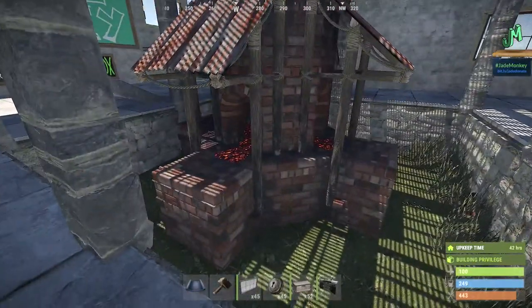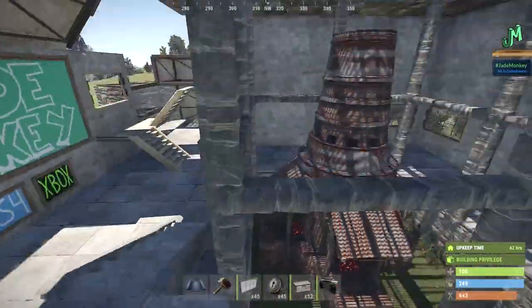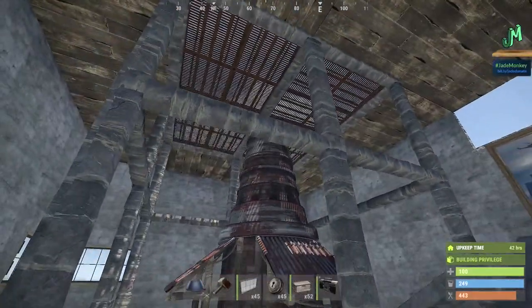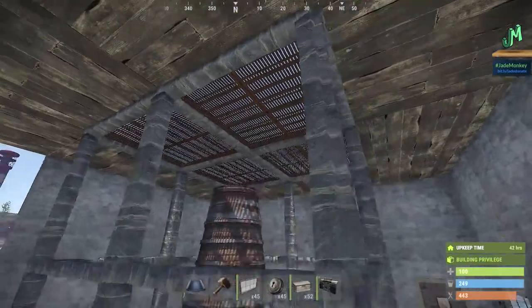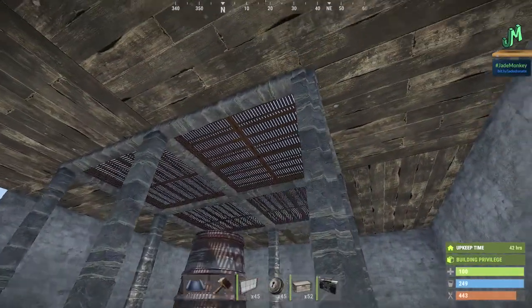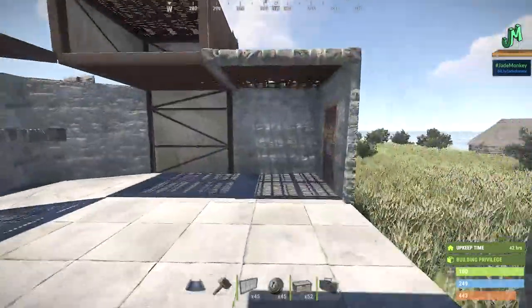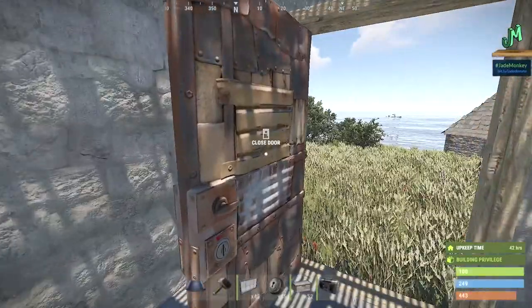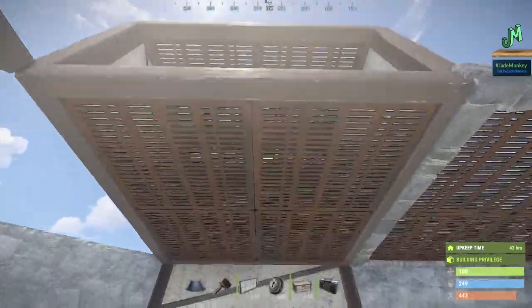Even if you have the walls, people grubs come by and take your stuff and jump back over. So you build things like this, which is great, but it does require a floor grill blueprint. Each one of those floor grills is required to run the furnace, and each one is the same as a sheet metal door — four satchels and you're in. You can layer these but it keeps going more and more vertical.